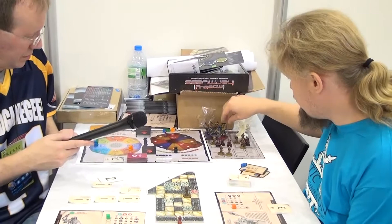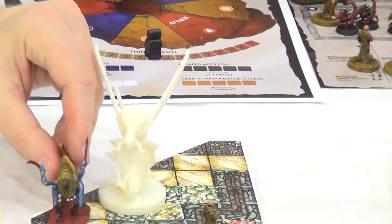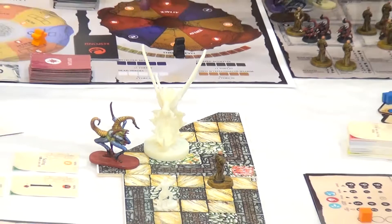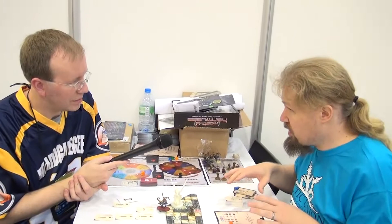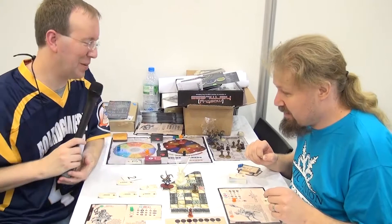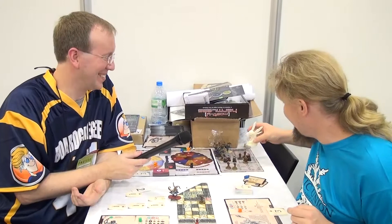Miniatures come unpainted, but some miniatures can be big and quite nice, and all of these miniatures come with the game. What we're seeing here is a mixture between a Euro style and American style game — a dungeon crawl with a very strong horror theme, and it's very quick to learn. My seven-year-old son can play this, so it can't be that complex.